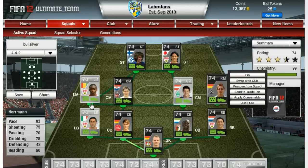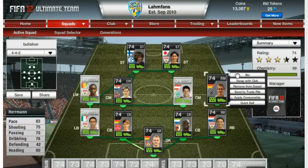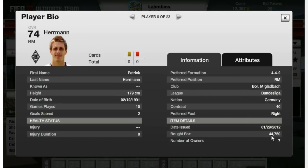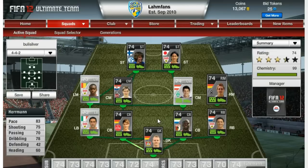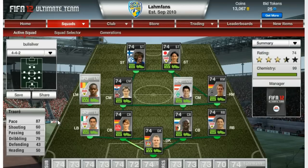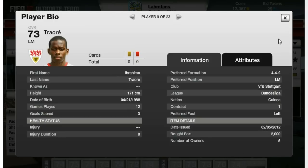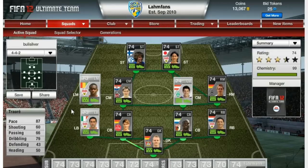On the right midfield side, we got in-form Hermann — 83 in pace, 75 shooting, 70 passing, and 78 dribbling, 3-star skills. Very agile player in game. Got him for nearly 45,000 coins. His strength isn't the highest, but he doesn't get pushed off the ball too easily — pretty good player there. Left midfielder Traore — 87 pace, 79 dribbling, 4-star skill moves, very agile and very quick on his feet. Got him for 2,000 coins, just a really great player for a silver Bundesliga side.